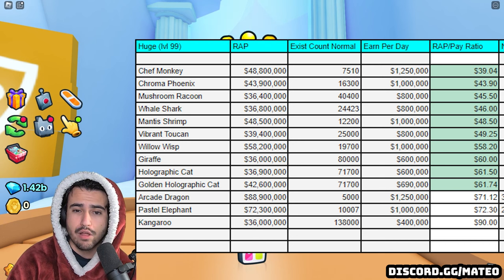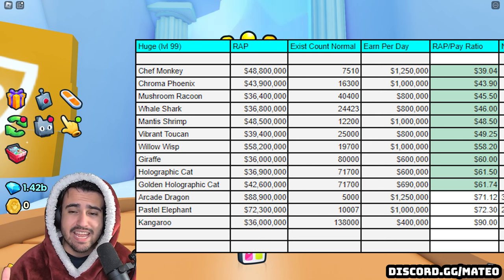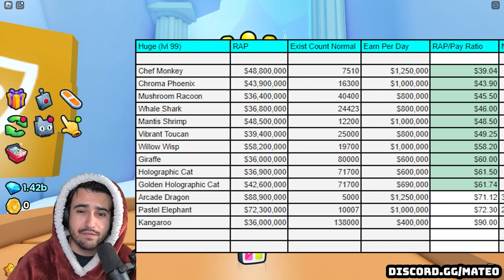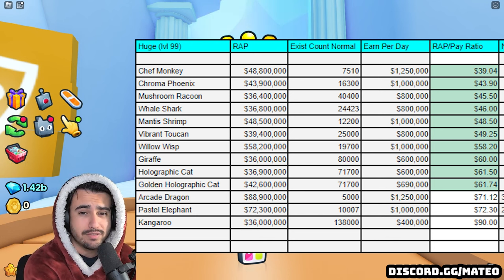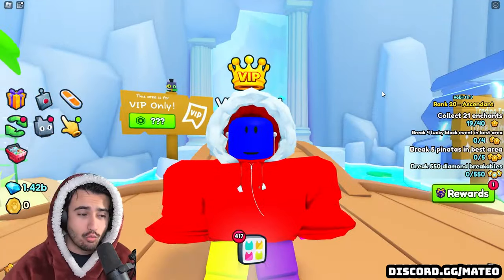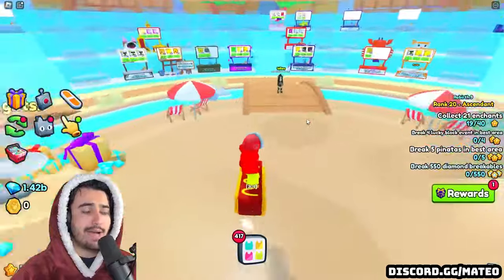There are a couple of other huges that are still really good to use. The chroma phoenix from the color world is also very good — it's 43.9 million and pays out 1 million gems per day, a very close ratio to the chef monkey. Another really close option is the huge mushroom raccoon, which might actually be the best option for those who don't have much to invest right away. The mushroom raccoon only has 40,000 in existence, meaning you'll make 800,000 gems every single day in a 30-day period, and it only costs 36.4 million. A great strategy is to look for all these huges already at level 99 to avoid leveling them up manually.